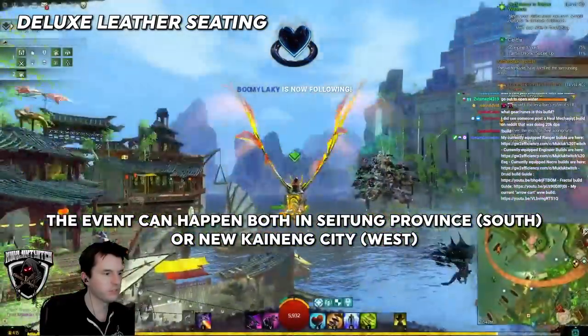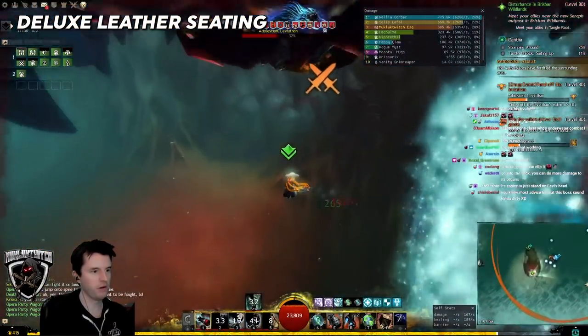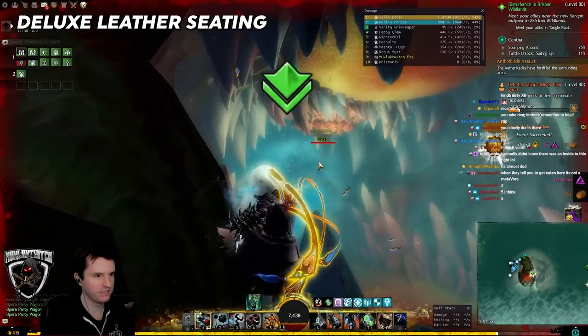Deluxe Leather Seating is obtained from defeating the Leviathan, a meta event in the water of Kaneng or Seitung. It's a giant fish — swarm it with other players. In my case, it was killed while trying to eat me, so now I have a house that smells like fish.